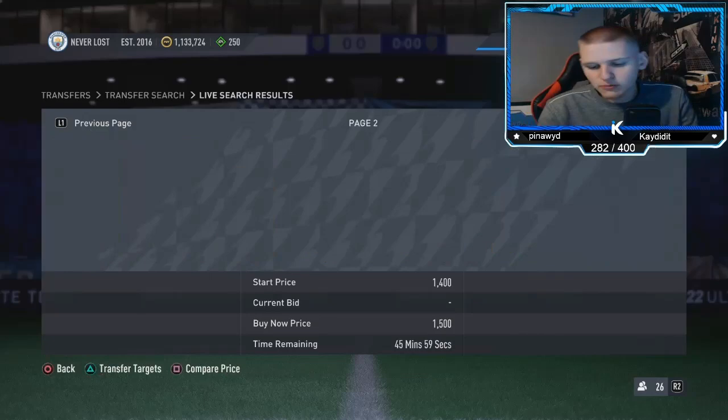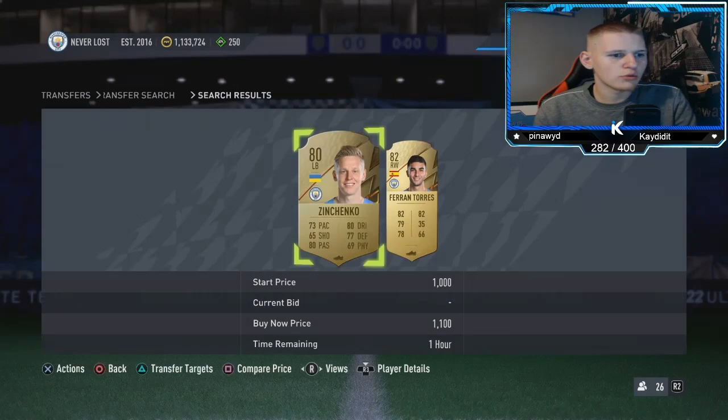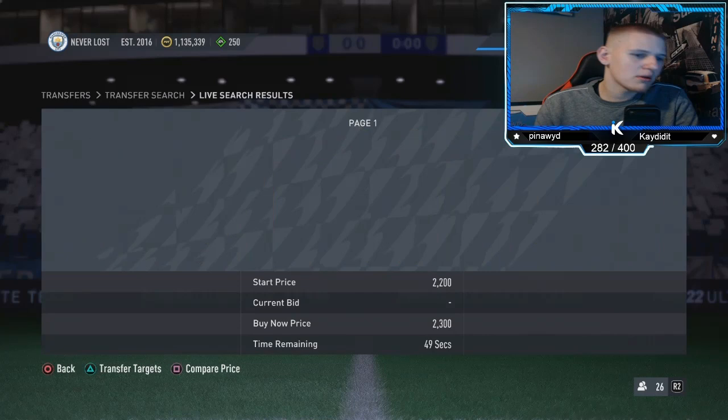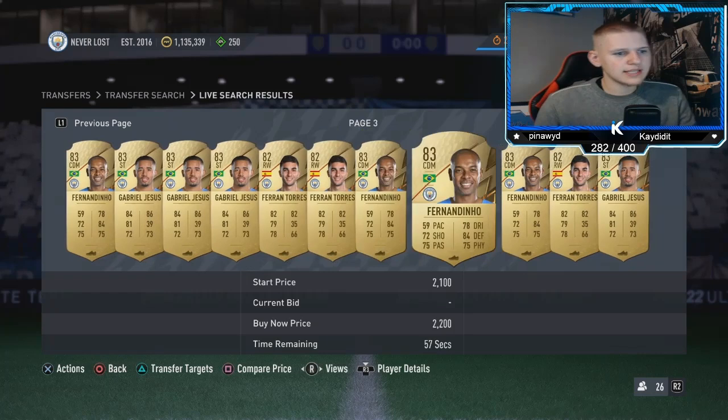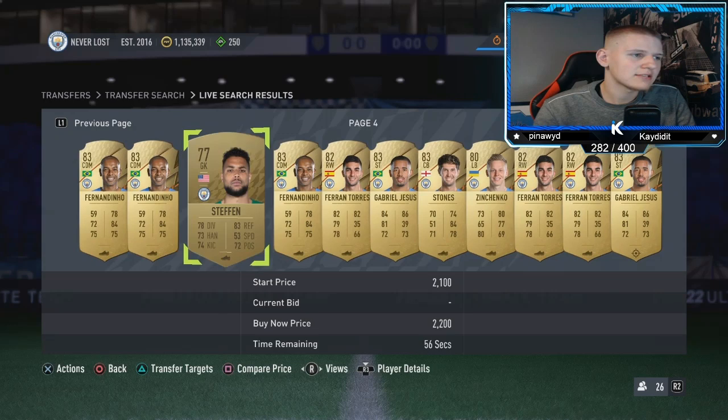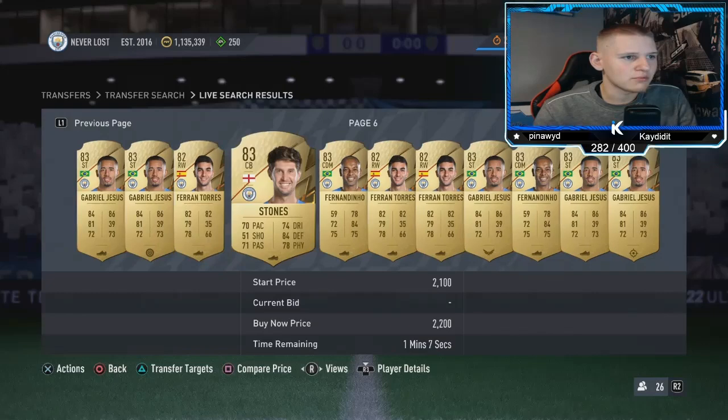You want to pick these up for 1.3k or below. You've got Zinchenko, Fernandinho, Aké, Stones, Gabriel Jesus — probably five or more players available. City have a lot of high-rated players so there aren't quite as many options as PSG, but there's still a decent pool. Steffen also goes for quite a bit more as he's basically the only non-common, and Mendy is 25k for obvious reasons.